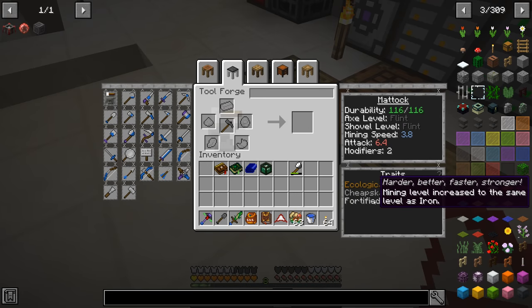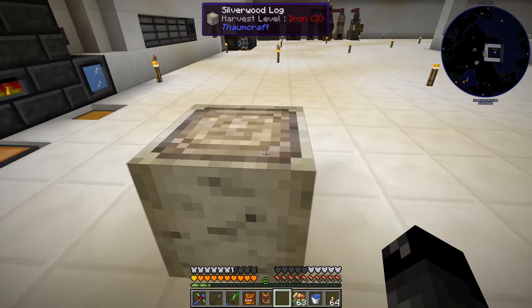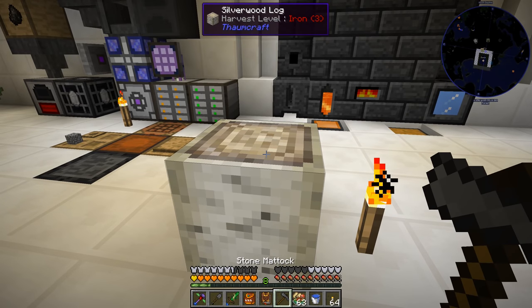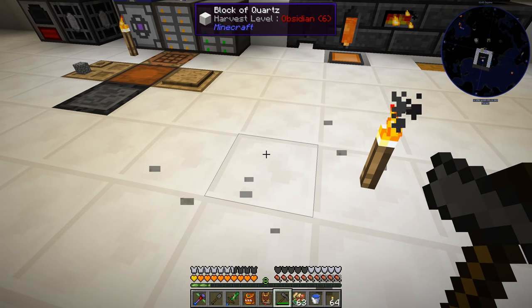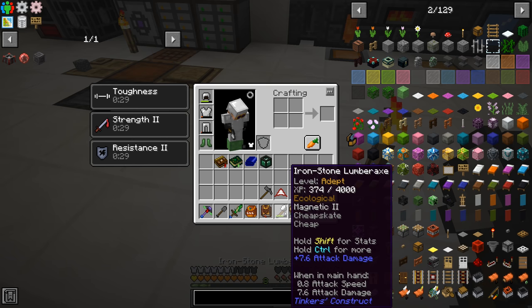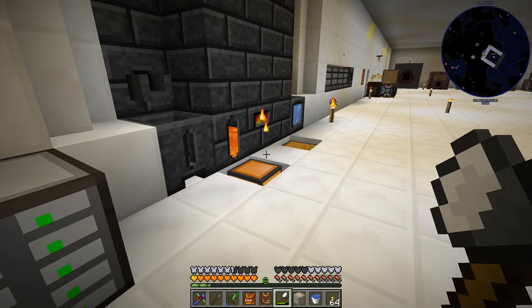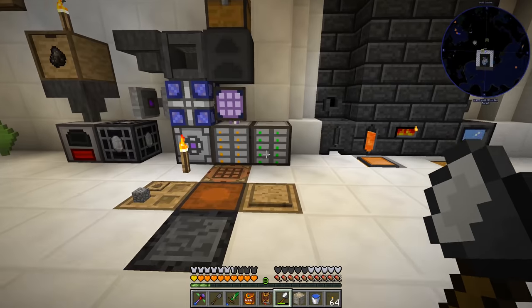Unfortunately that doesn't work - if we look at the silverwood log and mine it, it says harvest level iron three, but when you mine it it just disappears. It lies to you - says you have the iron level but you don't. So I made an iron broad axe head and converted our broad axe to iron, which seems to chop this down just fine.